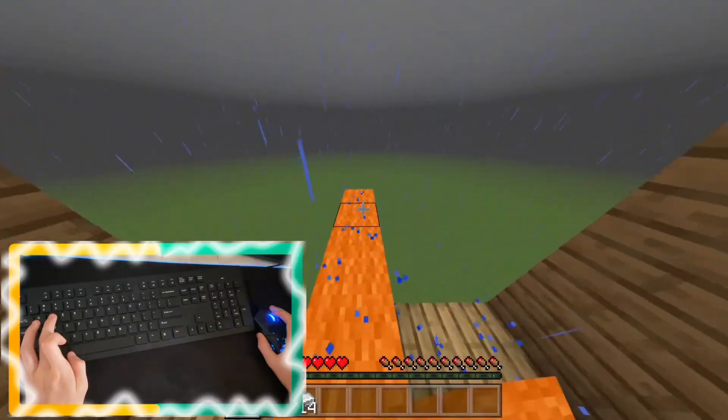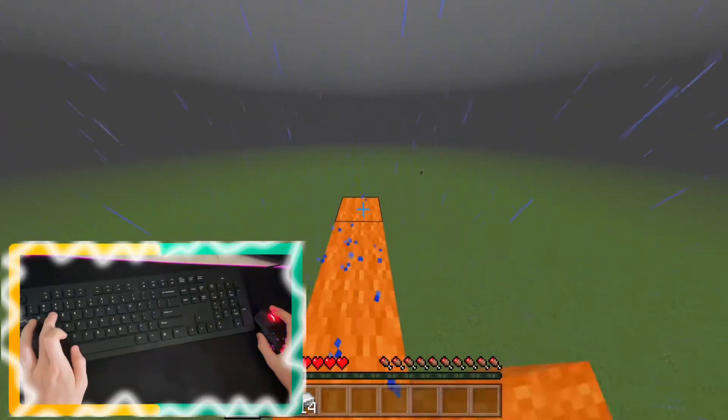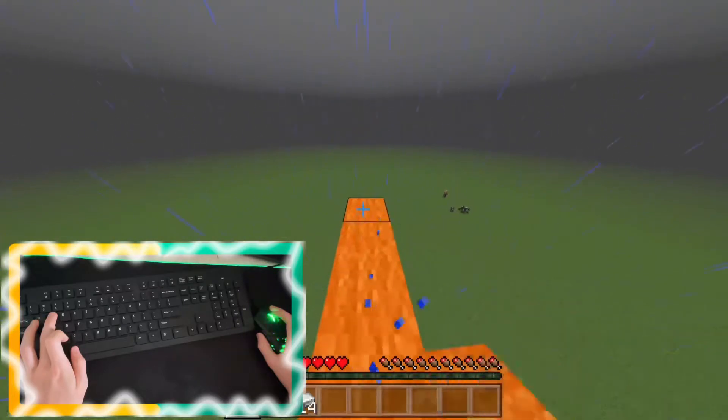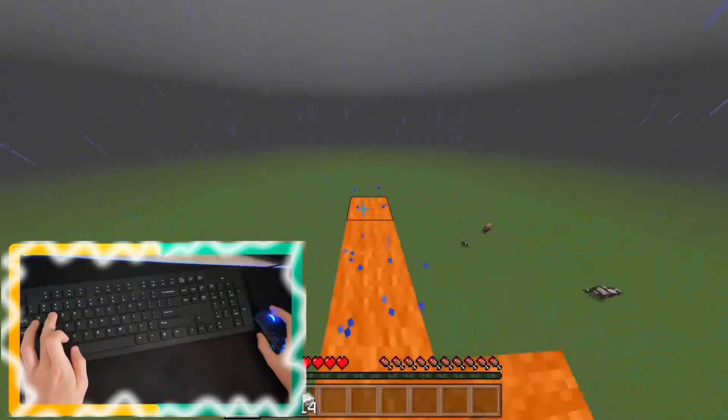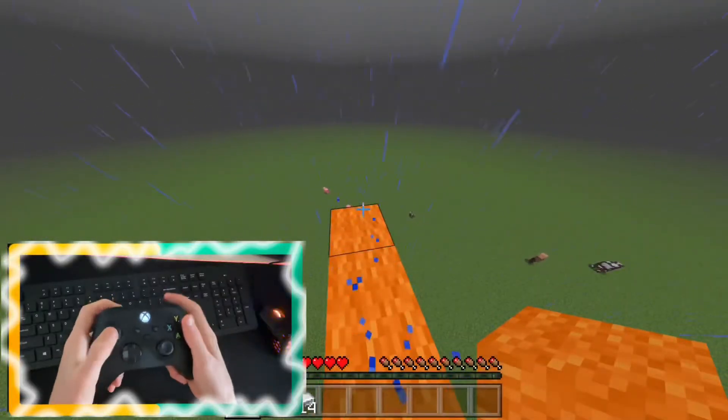When you're safe bridging, you want to sprint and place a block straight away, then keep sprinting and don't take your finger off your place button. You should be good to safe bridge, and you can also just jump and sprint as fast as you want. So you should be able to do safe bridging now.